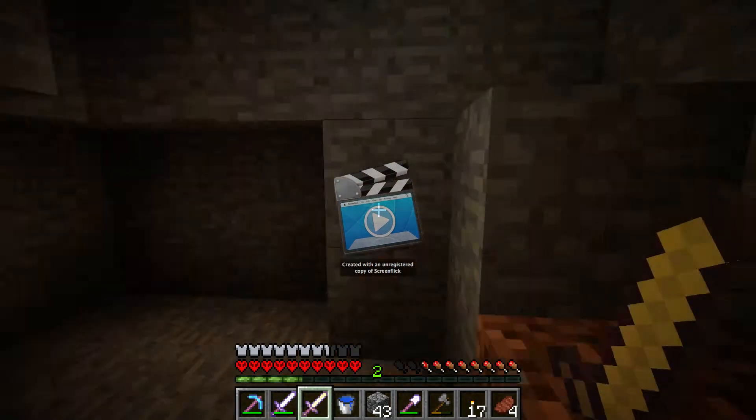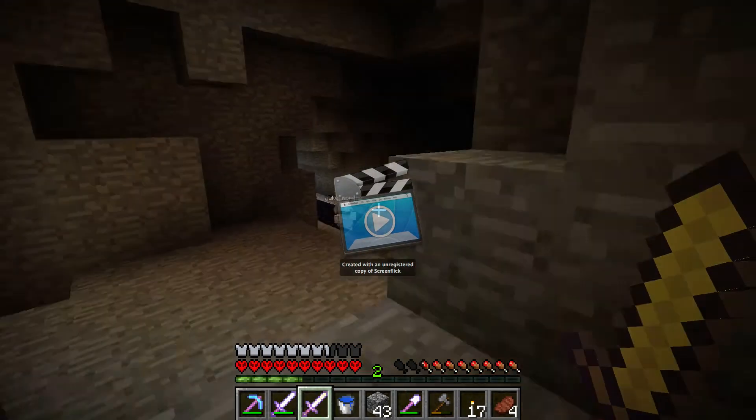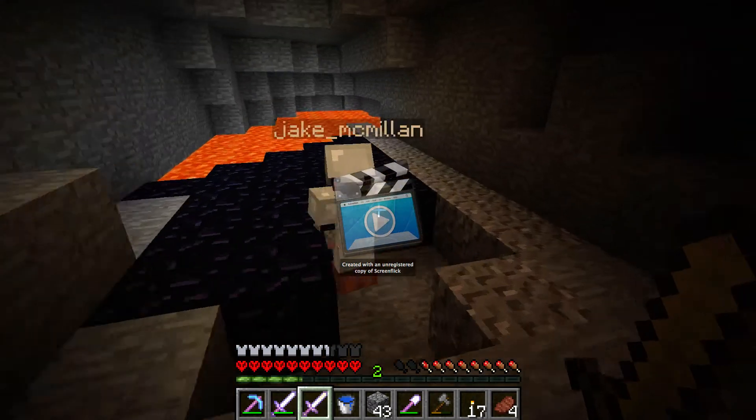There's a lot of obsidian. That's how I made the enchantment table. Dude, be careful — there might be one with lava inside.